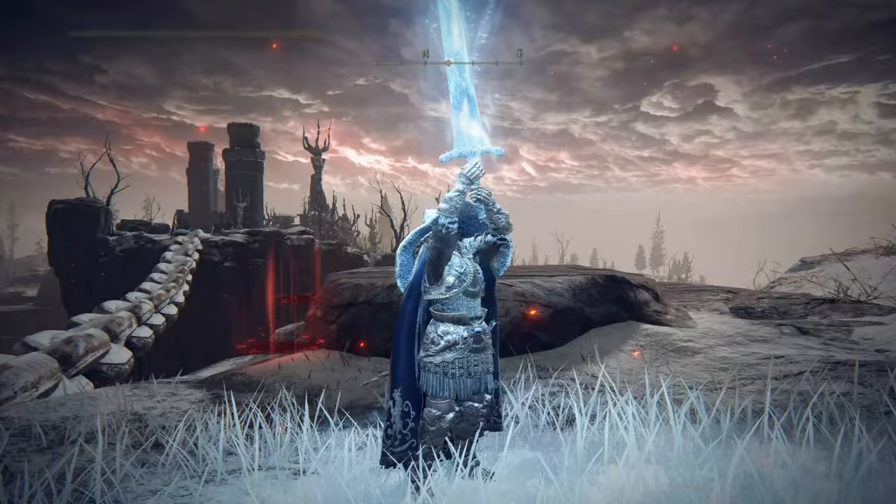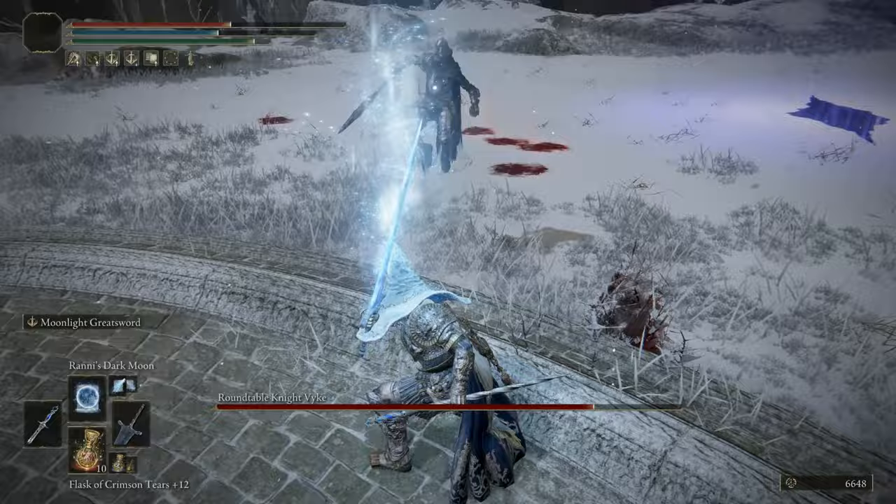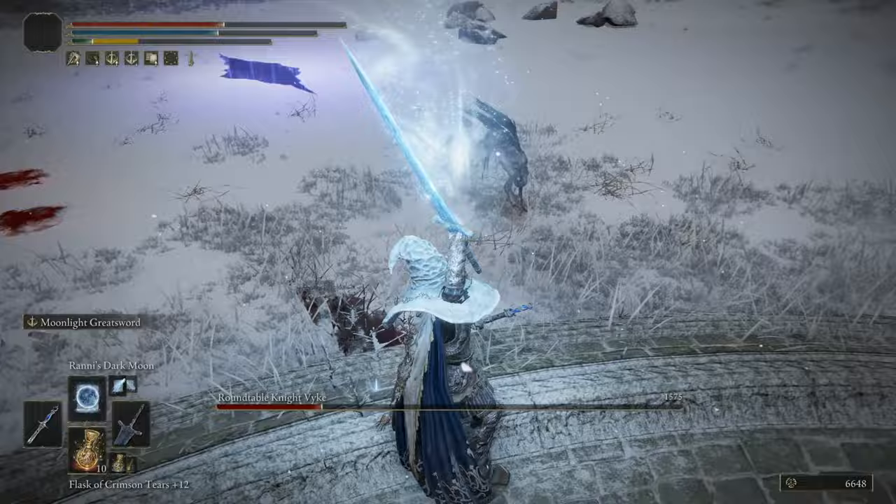Now for the Frost Mage build. The Frost Mage builds play similarly to another build on this list, but essentially you will use the Dark Moon Greatsword — the Moonlight Greatsword — and this skill will imbue your Greatsword with frost and add a unique effect to your heavy attack, which throws a frost wave in front of you.